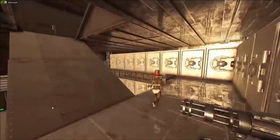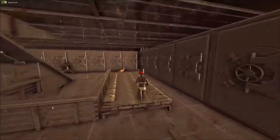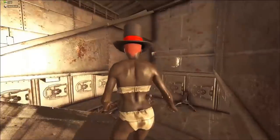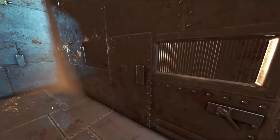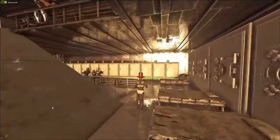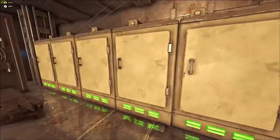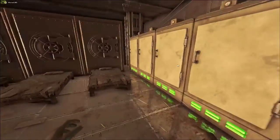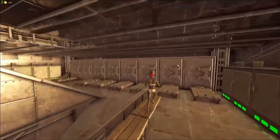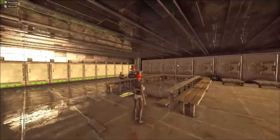Fridges up here, all these vaults here. Over here — this is new — we've got a defense vault. Body bags up here, and these are personal fridges.